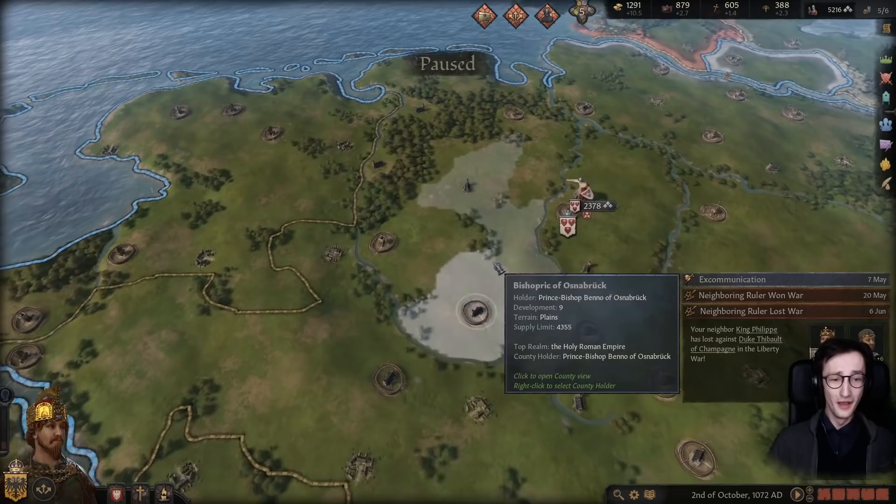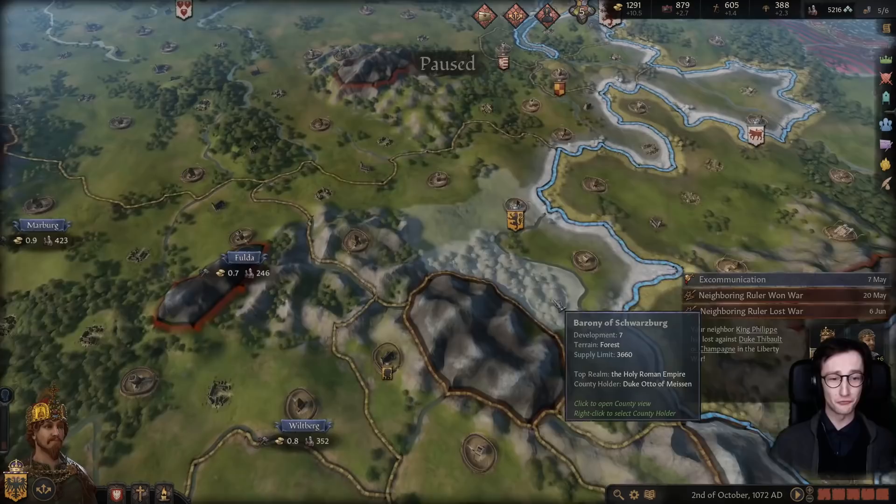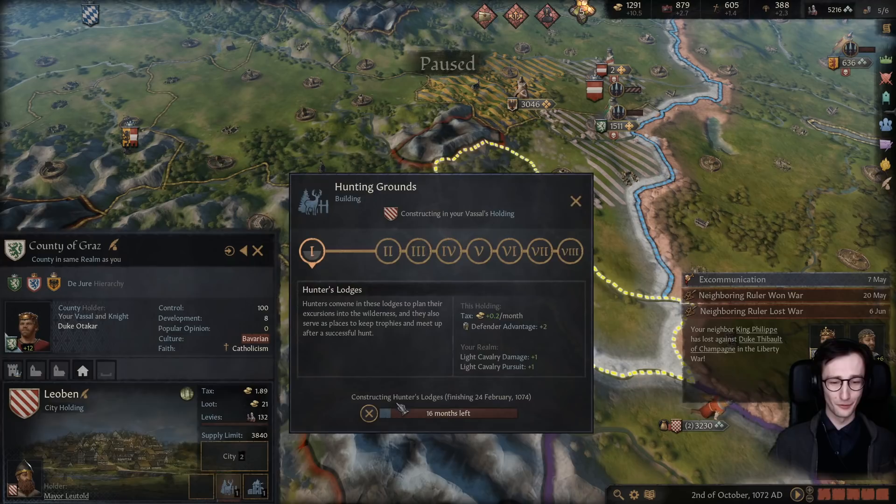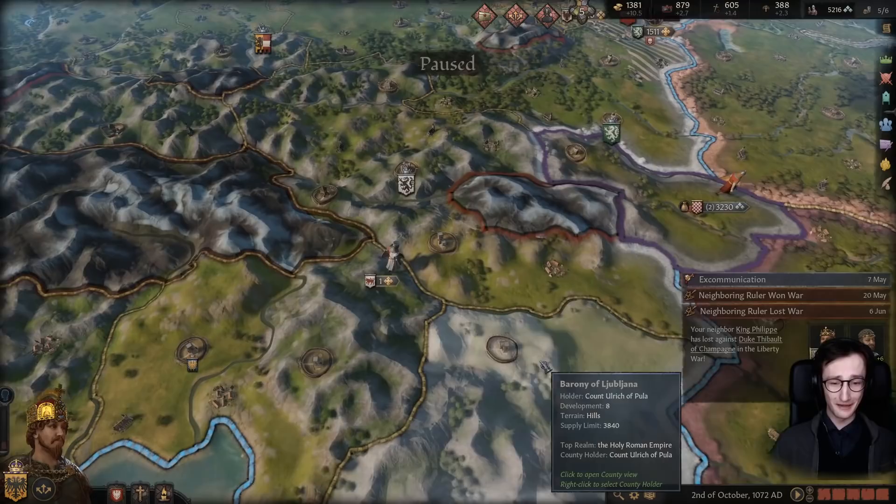Look at that — another Hunter's Lodge. Unlucky for you, my friend, that's my money now. If you see something that is under construction and you are the liege lord, you are able to simply refund it into your very own pockets. Not much else is currently being built, but I think this is one of the most hilarious exploits that is out there and currently in the game.